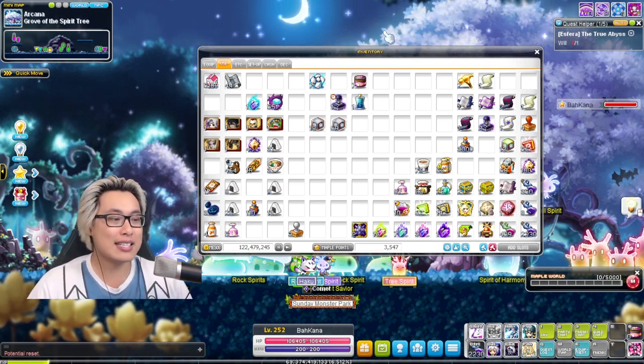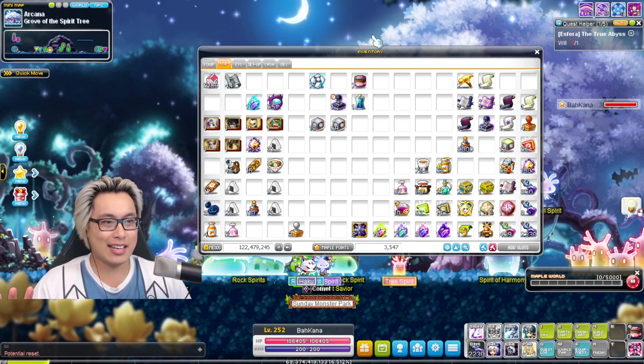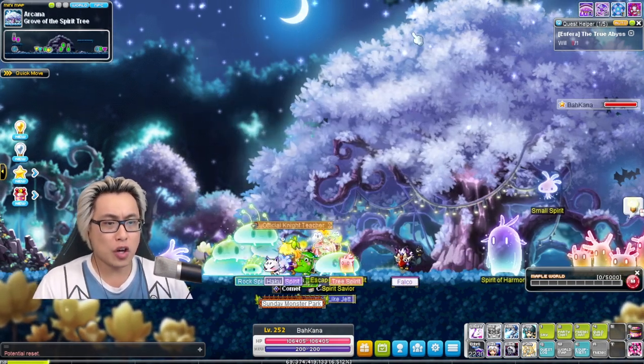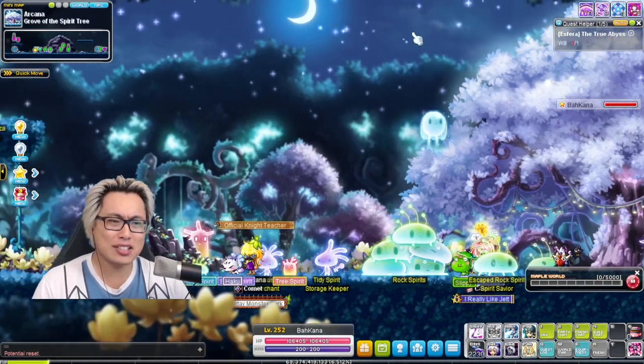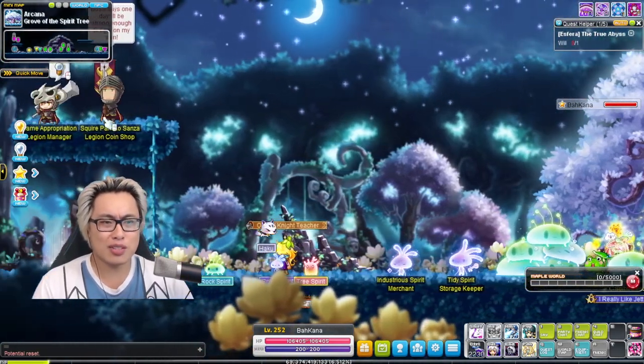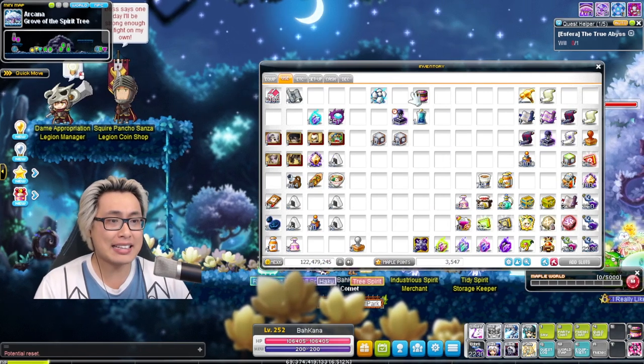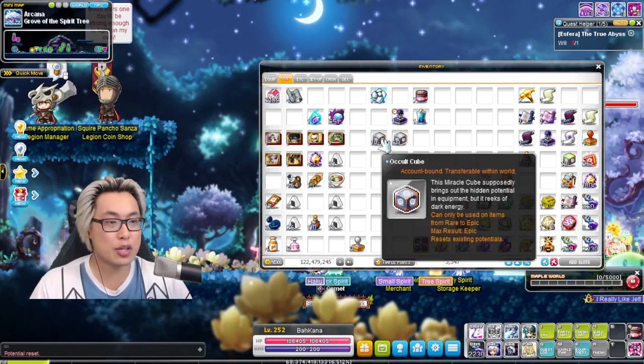How do you make unlimited monies? The best mid-game meso-making strategy, right? The only thing you really need is a decent legion level — if you've got some legion coins, if you don't, no biggie. And then just some time on your hands to be able to queue.